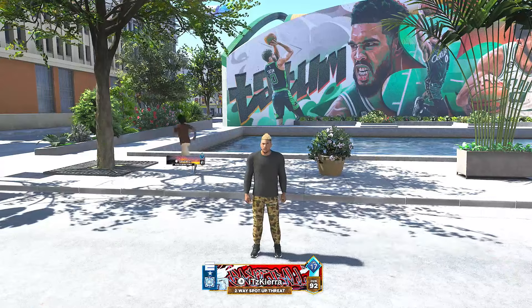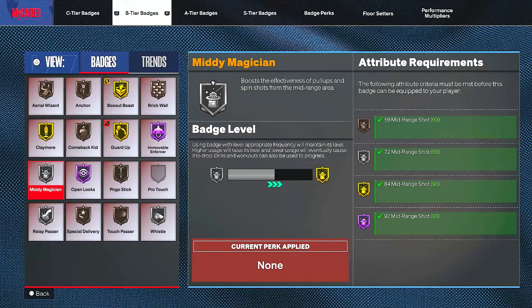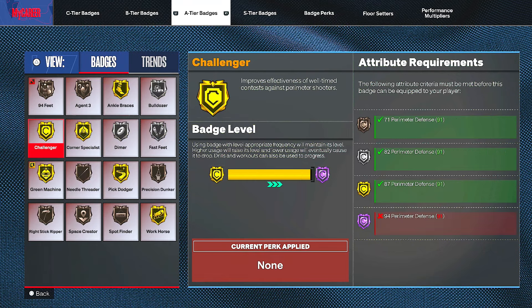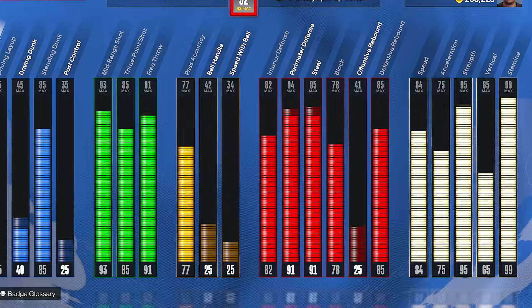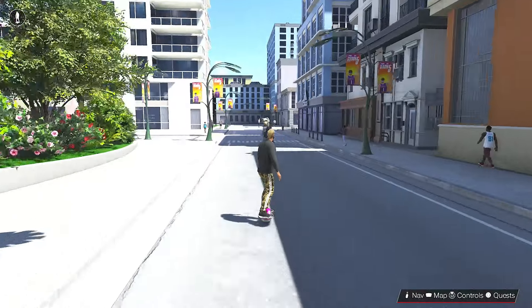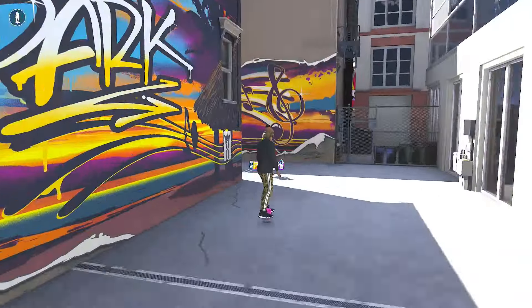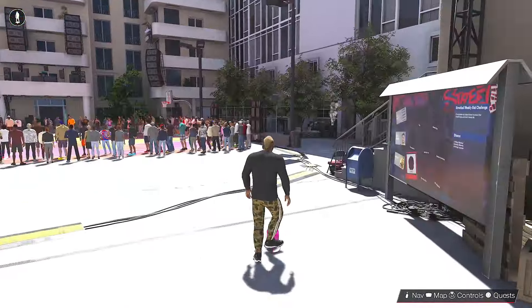For example, I'm on my lockdown build and I need to work on mini magician, blinders, guard up, challenger, clamps, and interceptor — but I can't until I max out the attributes for them. Most people starting out are in the same boat. Once you max out the attributes, just come back to the park and max out the badges you want.